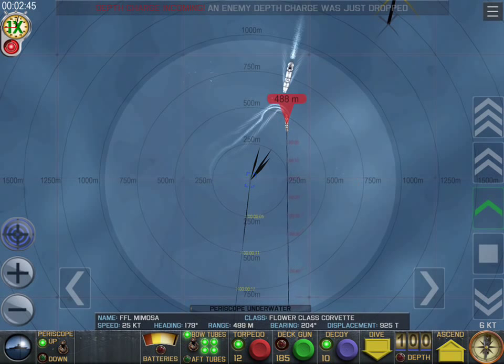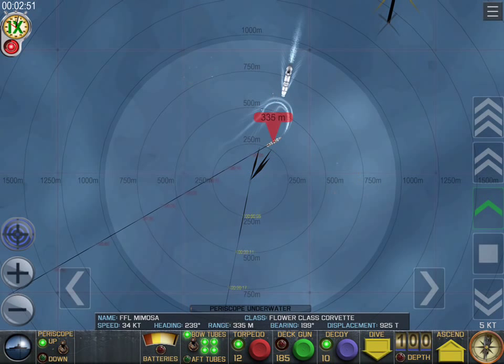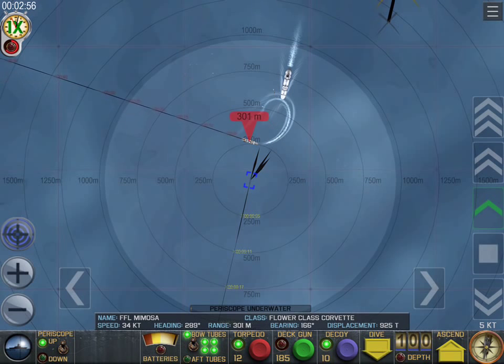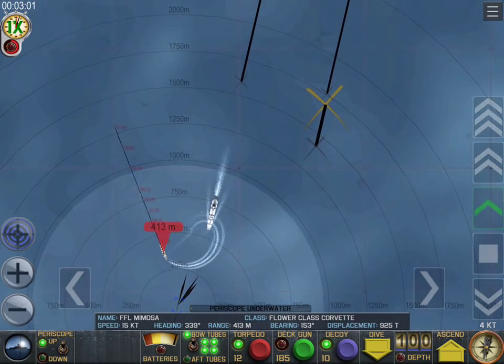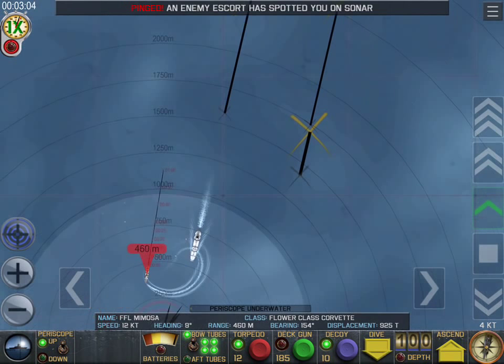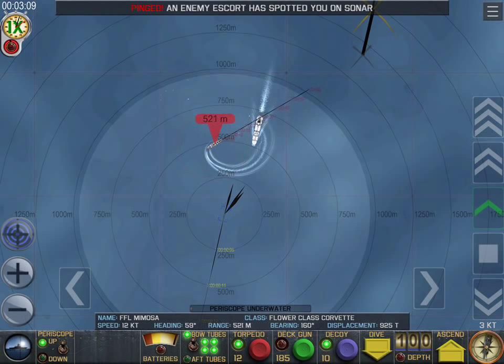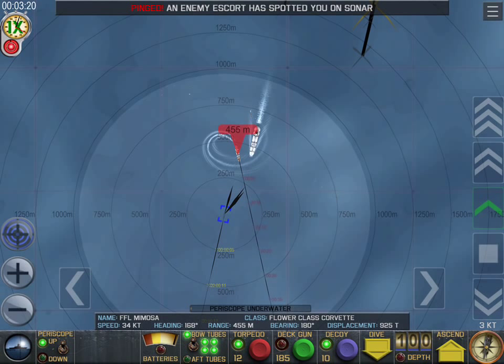Depth and stealth is what saves the day when evading depth charges. We're lucky — only one escort to deal with. We're going to try and stay in the convoy's traffic lane to befuddle the escort as much as possible, hopefully so he won't ram his own ships. You want to present your minimum profile to them — your narrowest aspect, butt or bow to the ping if you can.